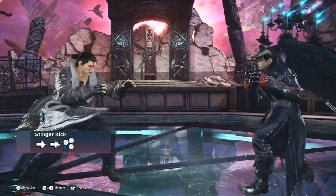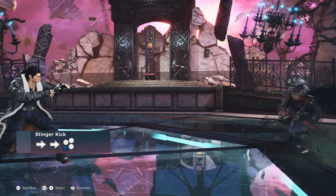If the opponent tries to sidestep, Dragunov can apply his high damage stinger kick to tag the opponent.